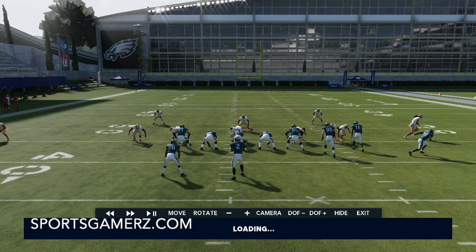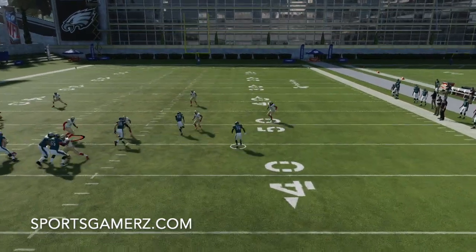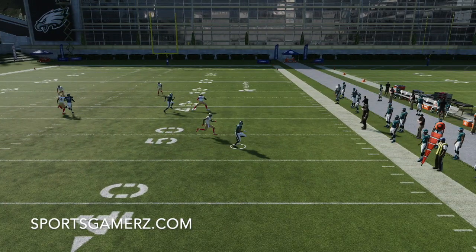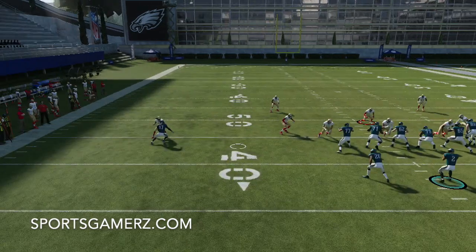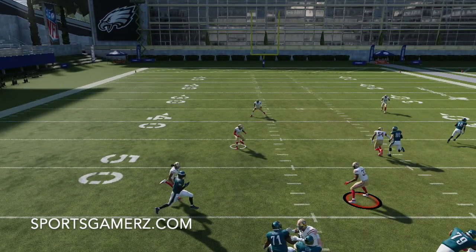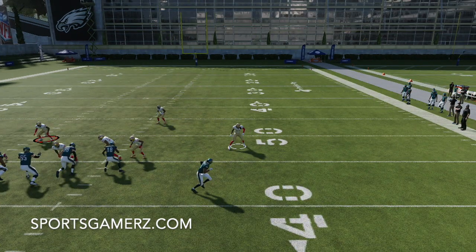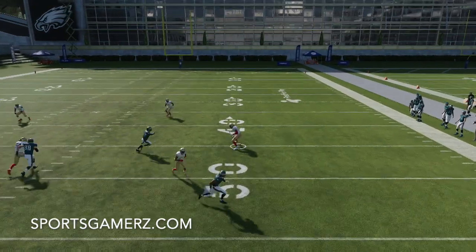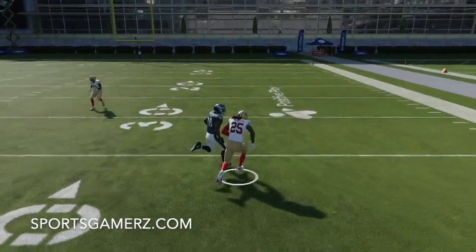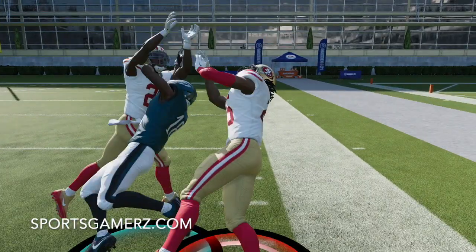Let me break down what just happened. In the replay, the quarter flat on the bunch side is essentially going to guard whoever hits the flat first. Same thing with the other quarter flat — if the running back went into the flat, he would do the same thing. But since the running back doesn't go into the flat, he can just drop back. Now this corner is going to take whoever goes deeper to the sideline, like the corner routes — he's going to guard whoever's going to the corner route. He's completely locked up, and there's no way you're going to be able to complete this. It's in double coverage.